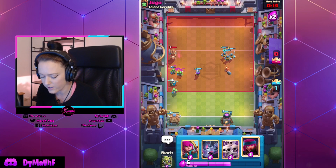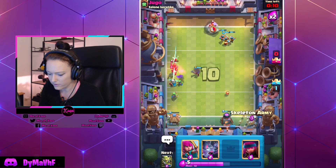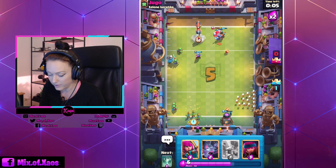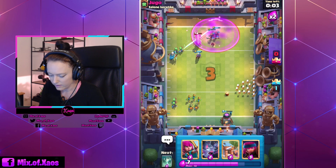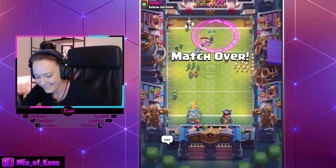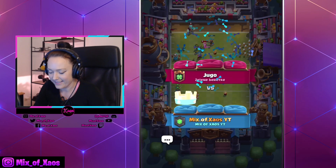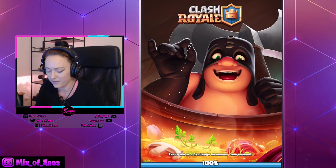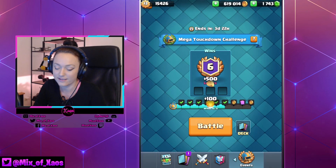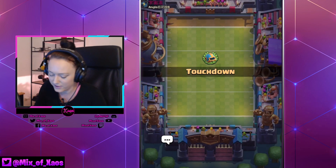Opponents are struggling when you play multiple buildings because they have a lot of things to handle across multiple lanes — that makes them a little bit more sweaty. Look at that golden army! Yeah, this was easy. Let's hop into another one. 100% Elite Barbarians is all I need in life — three more games to go, I think we can do this.